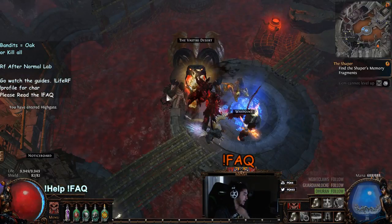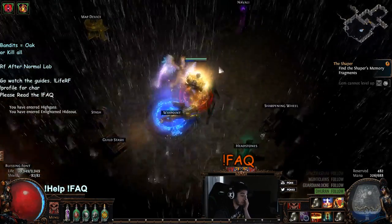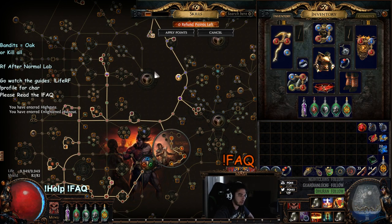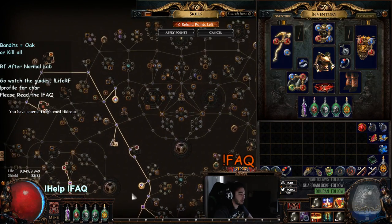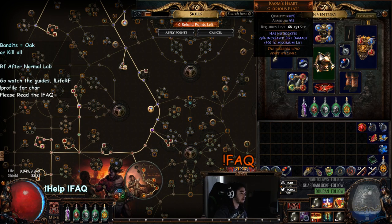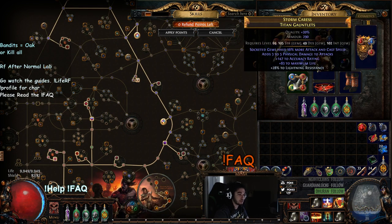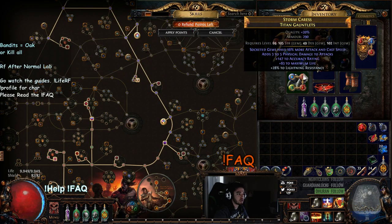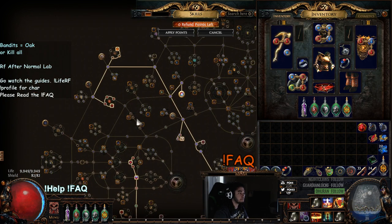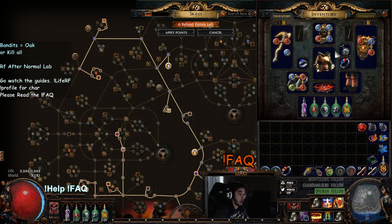With Righteous Fire specifically, I wanted to explain why you can get so much value out of Shield Charge. First, let's talk about low-life Righteous Fire. If you plan on playing low-life RF and you do not want to use Scorching Ray — which I recommend for boss farming — you can actually six-link your Shield Charge for a curse on hit setup. For example: Faster Attacks, Shield Charge, Fortify, Curse on Hit, and two curses. That's a six-link, meaning you don't have to run Blasphemy if you're running an offensive curse; you can simply run it on your Shield Charge.